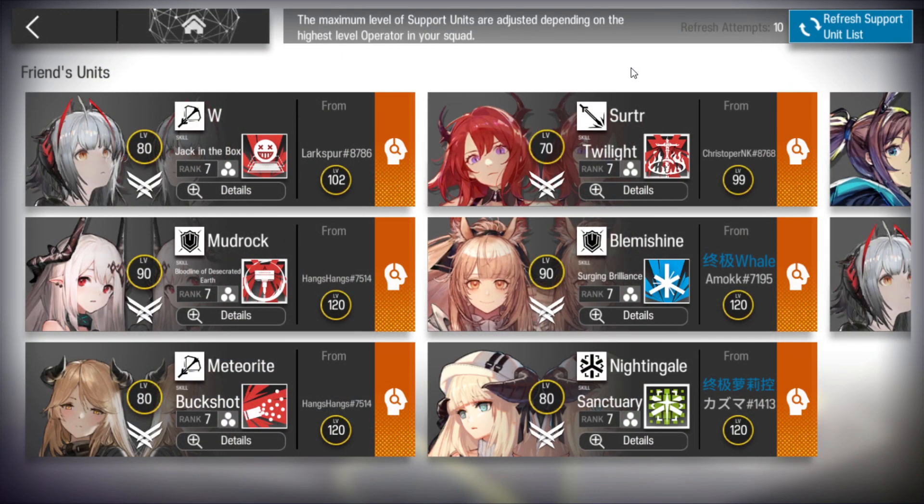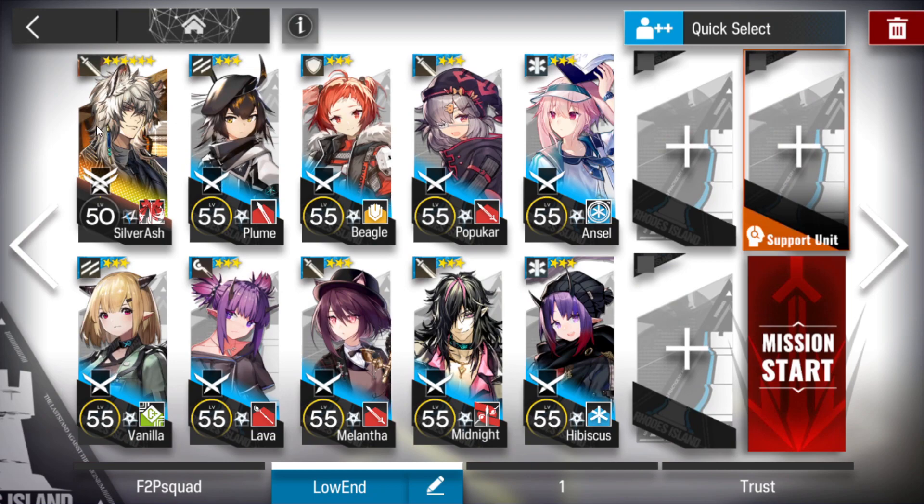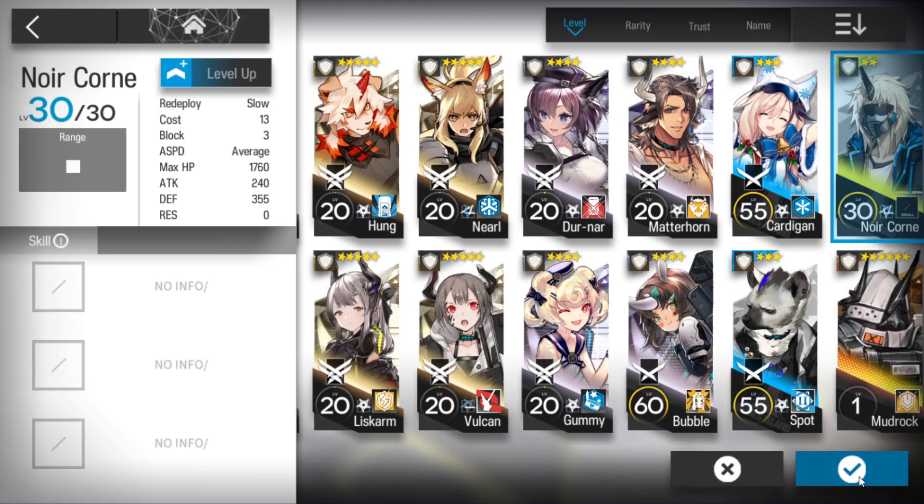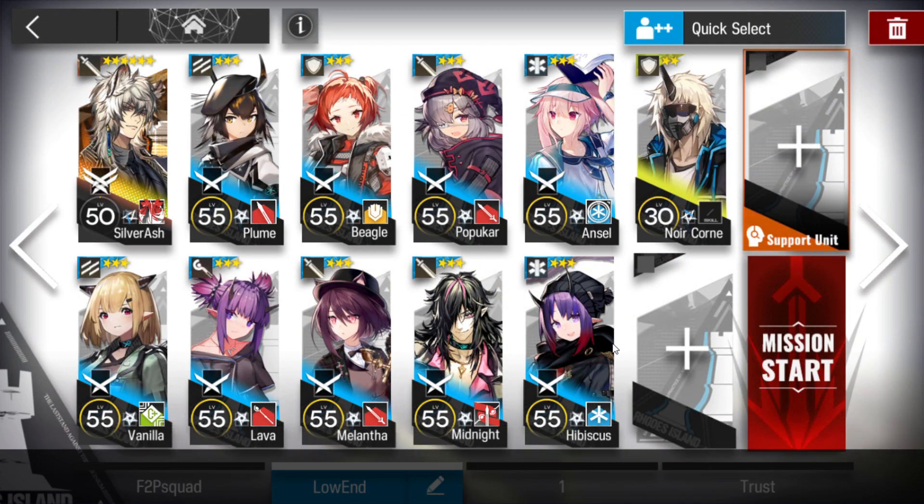If you don't have Sivrush, you can just borrow from there and do some refreshes. You need a normal vanguard, single block vanguard, AoE caster, your best defender, dualist guard, AoE guard, ranged guard, and two medics. That's all we need — maybe you can take another defender to stall.